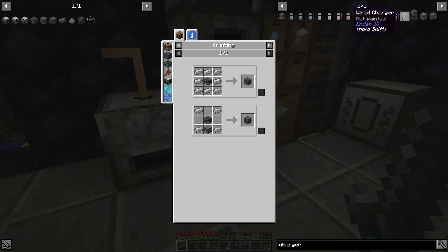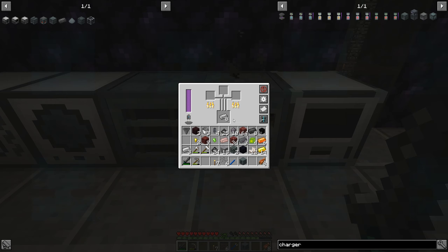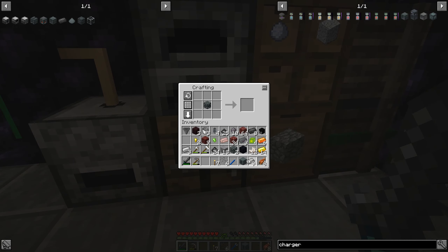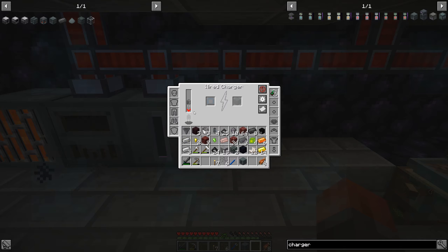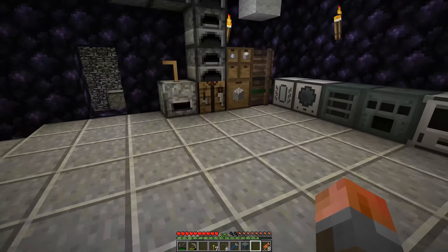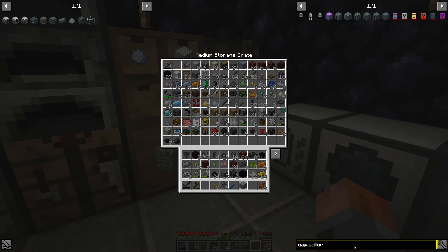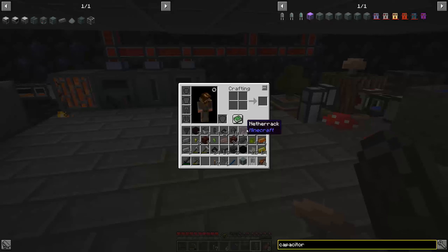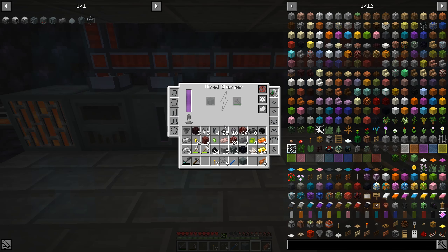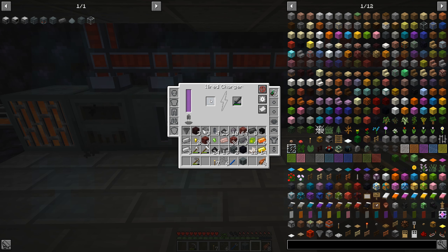We can upgrade a simple wired charger, but we're going to go straight for the main version. The wired charger can go downstairs. It's going to need another capacitor — I've got some double layer ones and an octatic. I'm just going to go for a basic one actually. Will you charge? You will! It's going to go up to 100,000 — and there it goes, it's fully charged. Good.